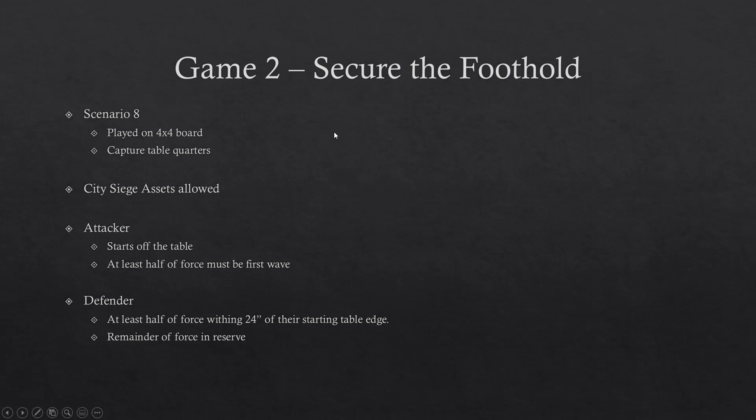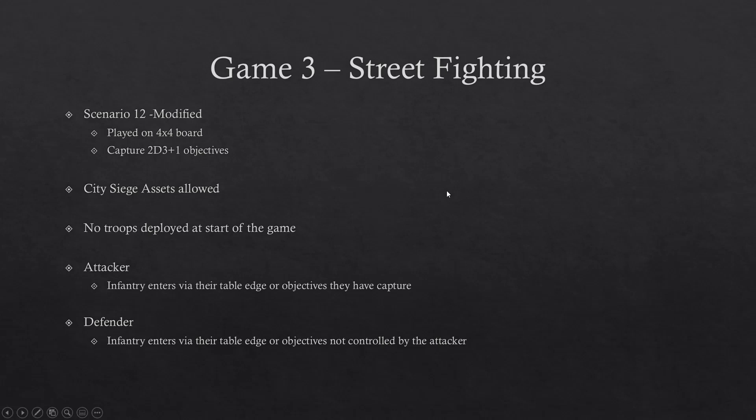The second mission is 'Secure the Foothold.' We're just playing through regardless of who wins. The Germans have rolled up to the outskirts of town, made contact, and are now advancing in, trying to gain as much ground as possible and establish a base of operations. This city fight mission is played on a 4x4 table. The primary goal is capturing table quarters — the idea being they've entered town, met resistance, disembarked, and are marching through.